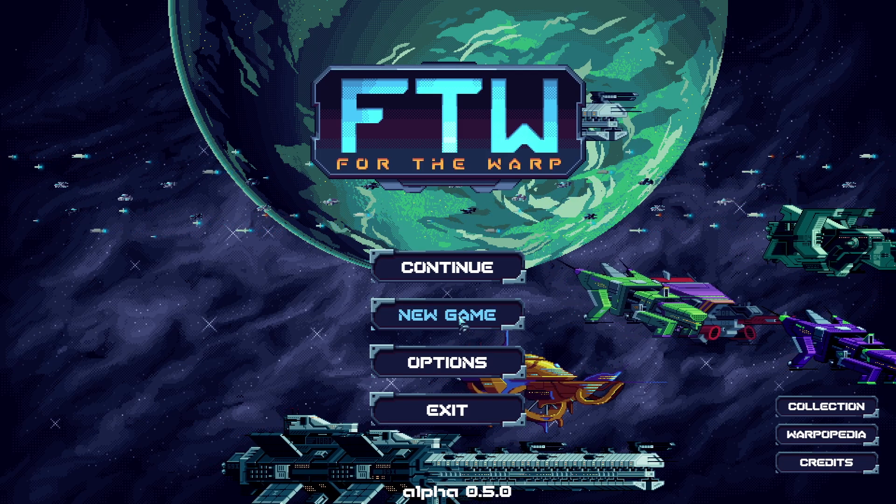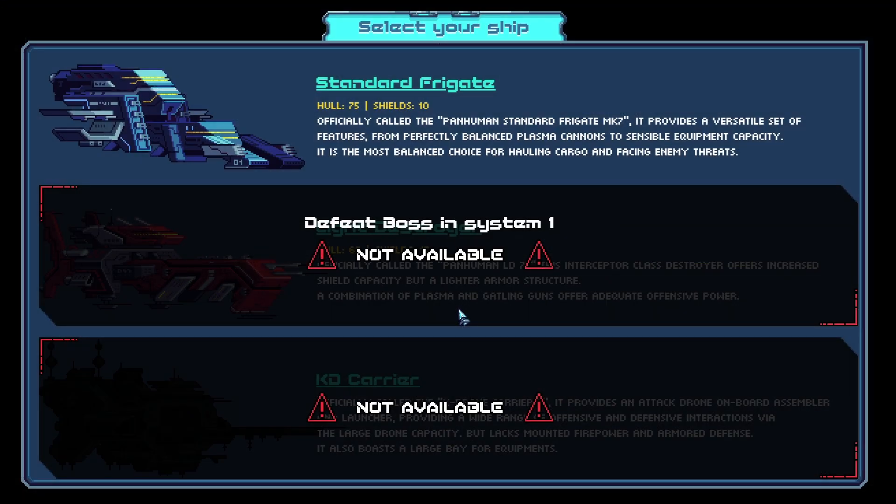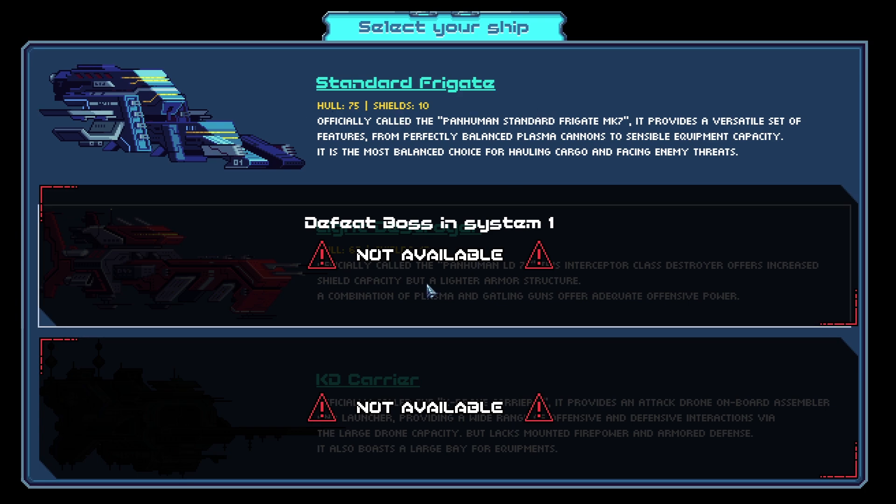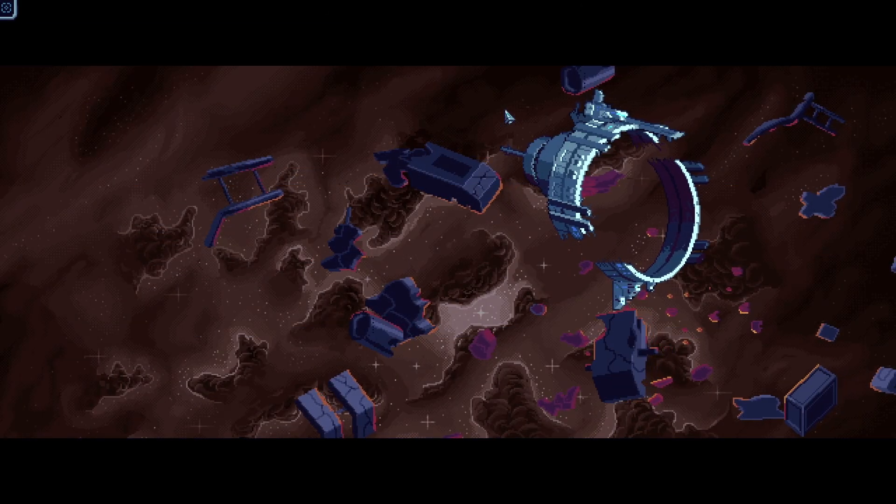We're gonna start a new game and jump in. Right now from the start we only get a chance to pick one frigate. We're just going to go with a standard frigate — these other ones we need to unlock still. So let's go!